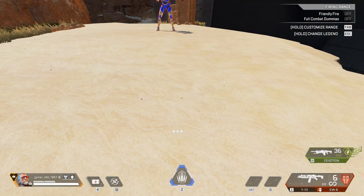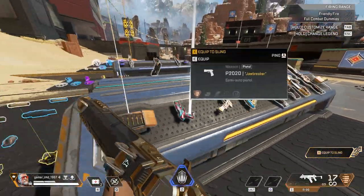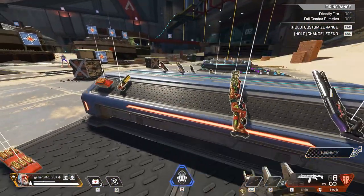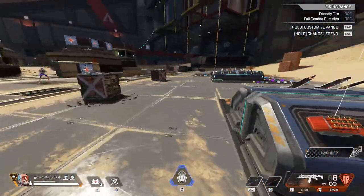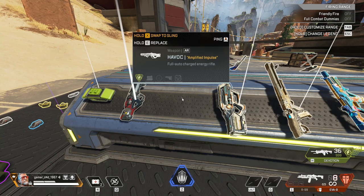Step one: because this is the red Nessie, you have to spell 'red' out in your inventory with guns as ballistic. So an R-99 in your first inventory slot, an Eva in your second, and a Devo in your sling. That is the first step — when it activates you should hear this sound.